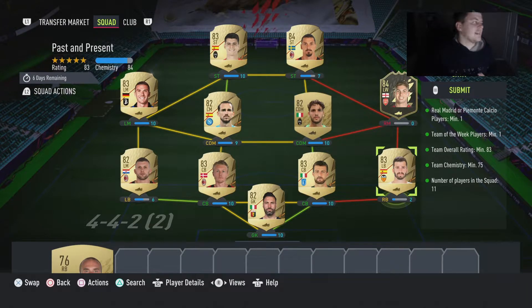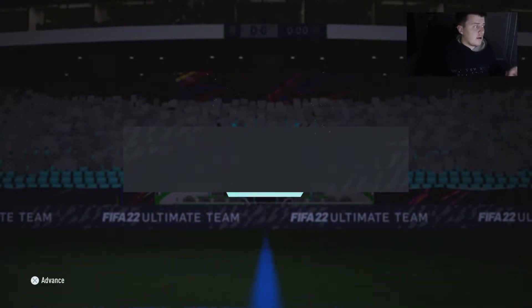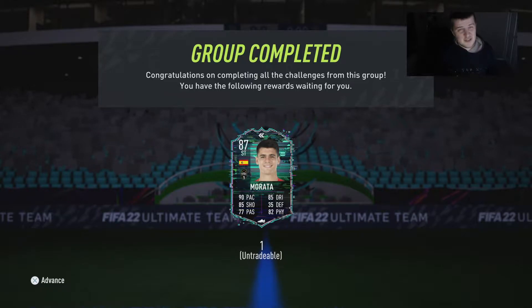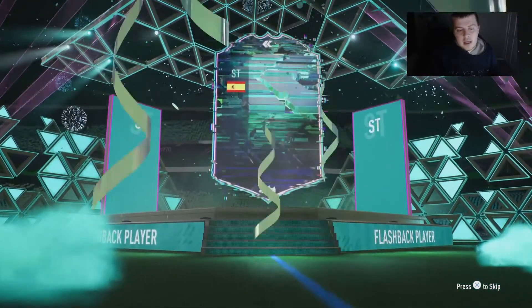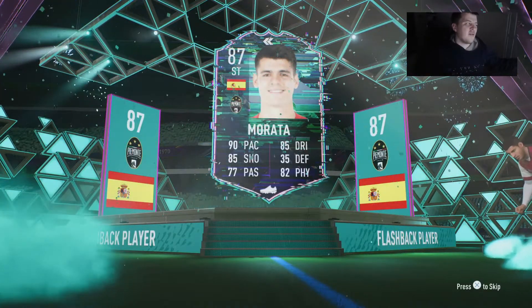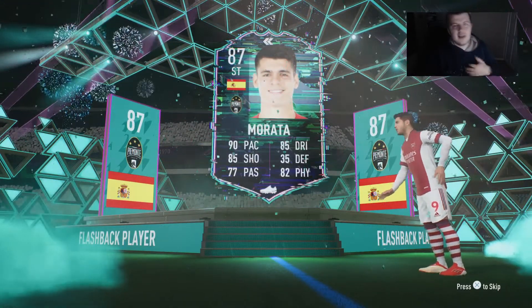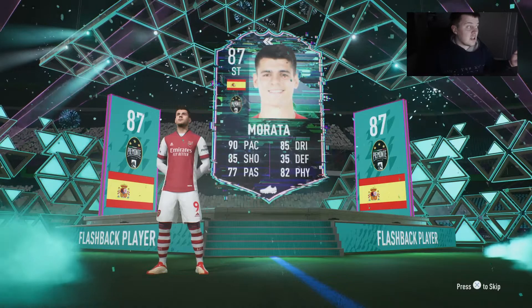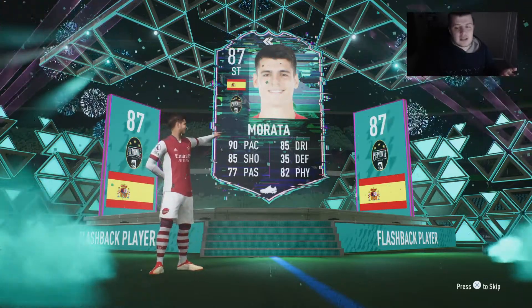Here is the second team — really straightforward. Let's have a look at Alvaro Morata walking out. It's a Flashback Morata: 90 pace, 85 dribbling, 85 shooting. Does look really good. We already have a Serie A striker, so it'll be quite difficult to fit him in, but I'm going to keep him for Icon Swaps. He could potentially even play as a CAM — something to think about.